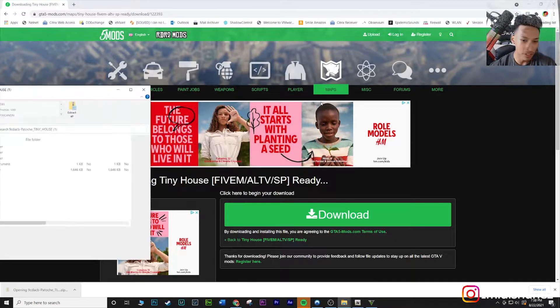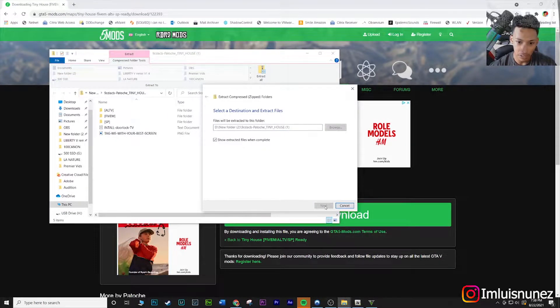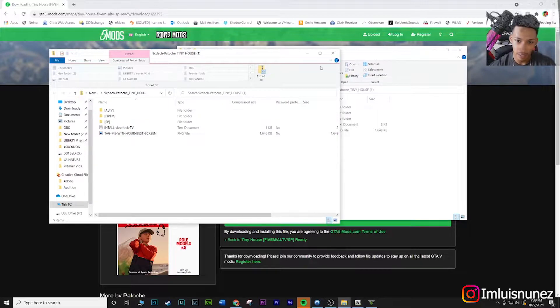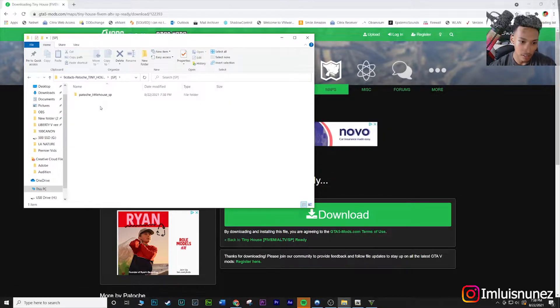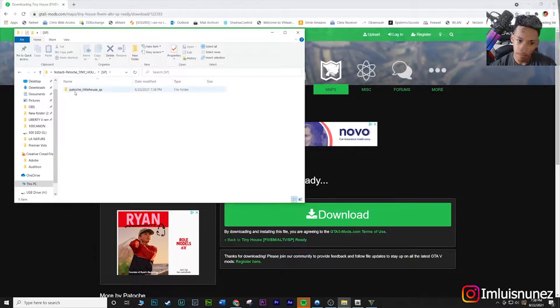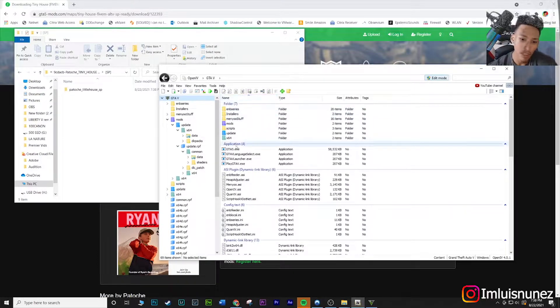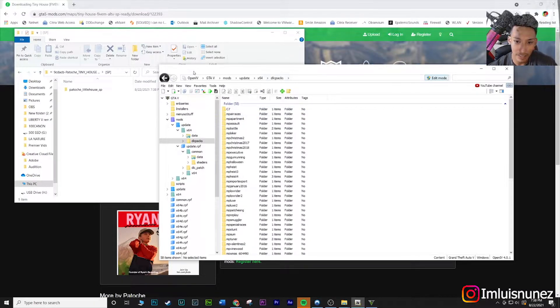Once you open it up you should have a little folder — hit Extract All, let that extract. Close out the compressed one and here we go — we're just gonna be messing with the SP single player install. Open up OpenIV, go to the roots, go to the mods folder, then go to update, x64, dlcpacks. Here is the path on screen.